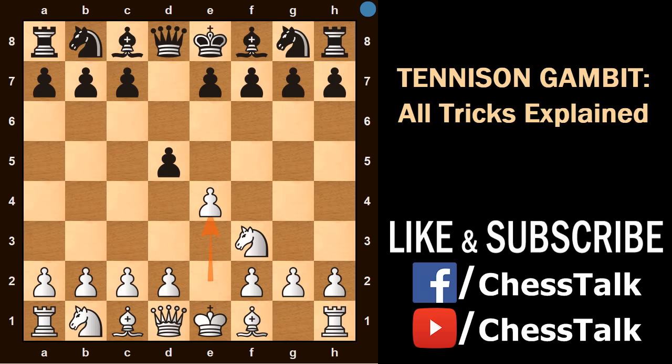From here, the most natural move from Black would be to capture this Pawn. And then we will play Knight g5, attacking this Pawn. Now if Black tries to hang on to this Pawn, he has many options.